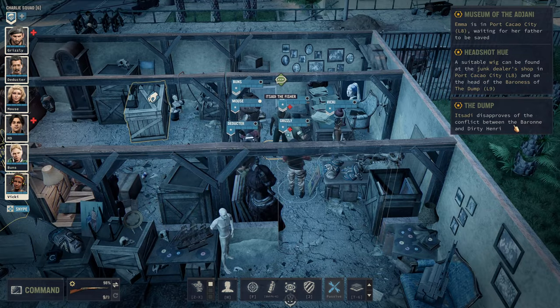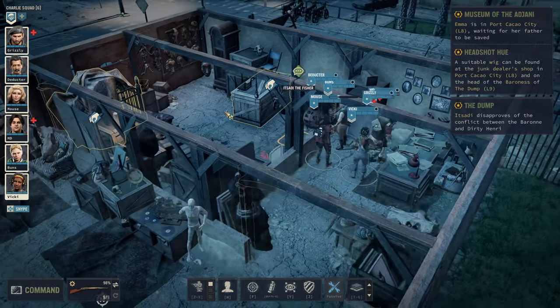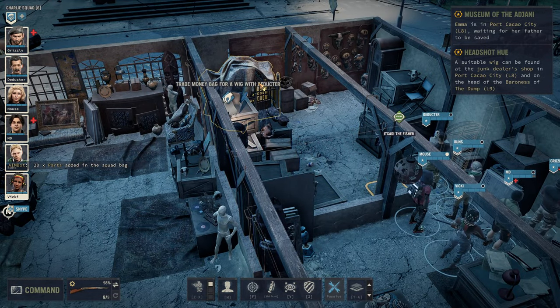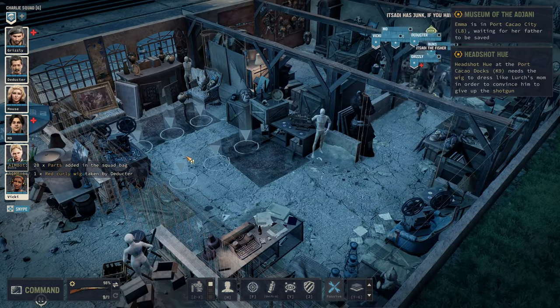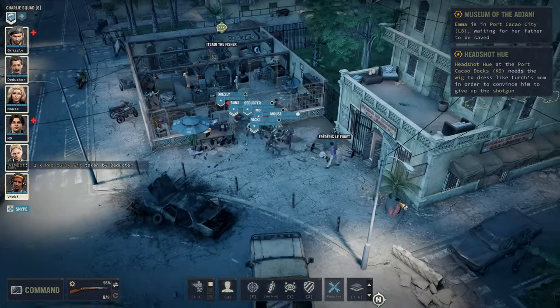So the paper money has no monetary value, but good wallpaper is hard to find. Where can we find more money for you? Frederic de Foray has monies here in the city, and the major has monies in his camp. Now let's talk about this conflict at the dump — this is not good for business. Tell them this: make garbage, not war. The junk must flow — a Dune reference! Isade disapproves of the conflict between the Baron and Dirty Henry. Let's just spend all our money. 20 parts — that's awesome. The wig — why not?